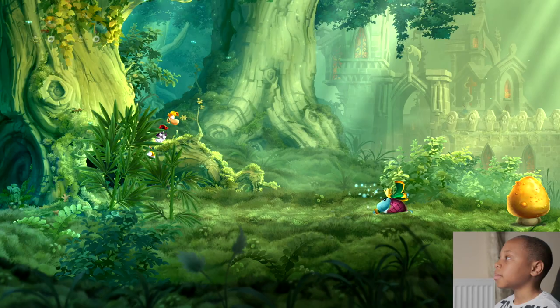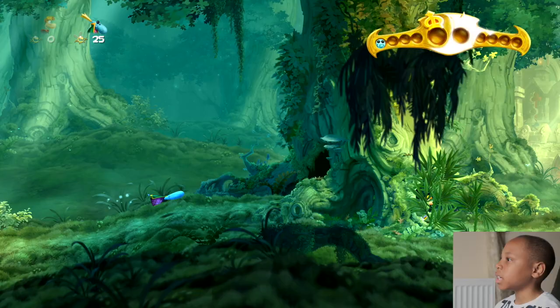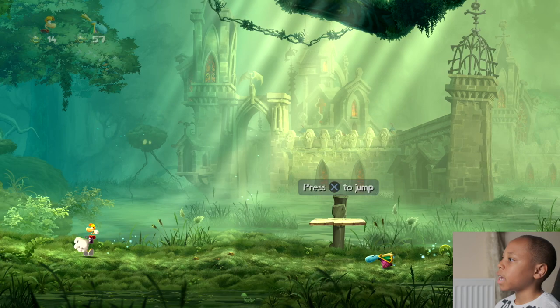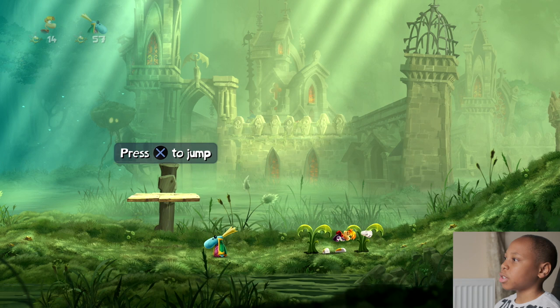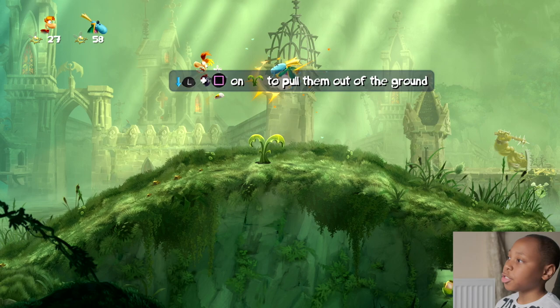If this is your first time playing, I advise you to head left because there's a Teensie there. Square to hit if you're playing on a PS4, X to jump. Those yellow things that were passing by, they're called Lums. It's better to get the purple ones first because they give you more — purples give you double of yellow ones. These plants in the ground, you can pull them out by crouching and pressing the attack button. If you hit them in midair, they give you extra Lums.